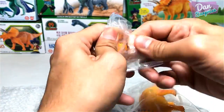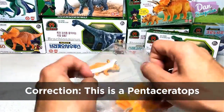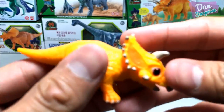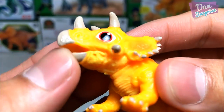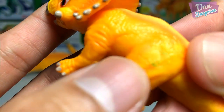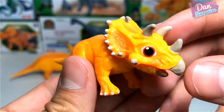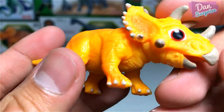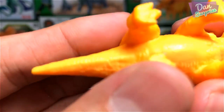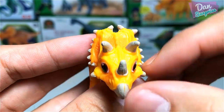Let's take a look at the triceratops first. Wow, these figures are actually pretty heavy — pleasantly surprised with them. Let's take a look at the baby dinosaur first. We have a triceratops — this is very nicely detailed, you can see an emblem right here. What a beautiful and cute little dinosaur! The triceratops — three-horned face — is very well detailed as well.